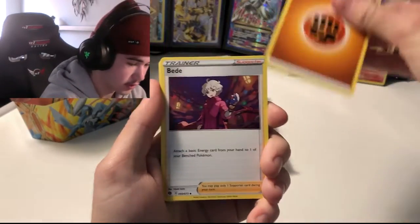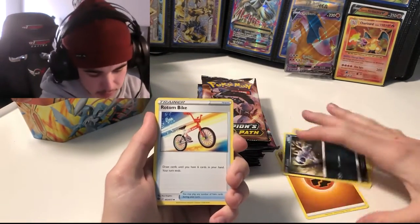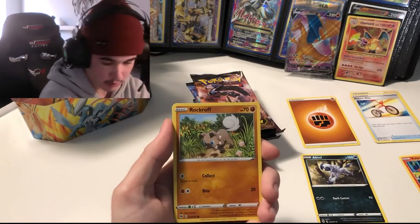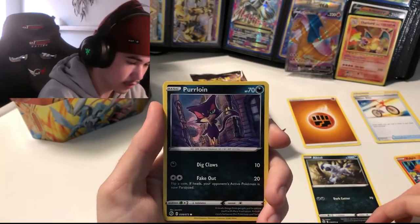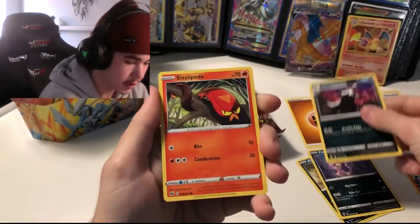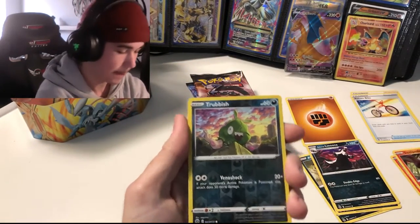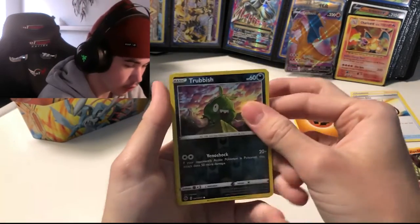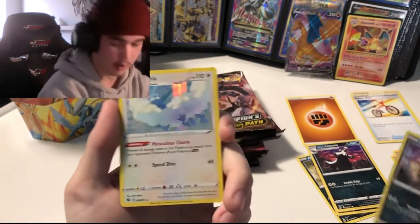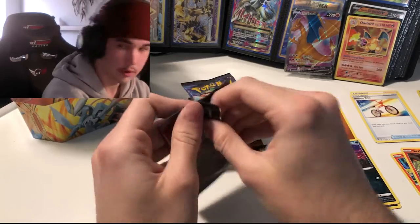I really do hope we pull some ultra rares — that would be preferable. Water energy this time. We have Hop trainer card, Piers, so that's four trainer cards in one pack — wow, what a scam. Also Purrloin, Scraggy, a Pokeball trainer card, Nickit, Appletun, a reverse holo Liepard, and our rare is a reverse holo Hatterene. I did the card trick wrong — the energy was water, just a bad draw.